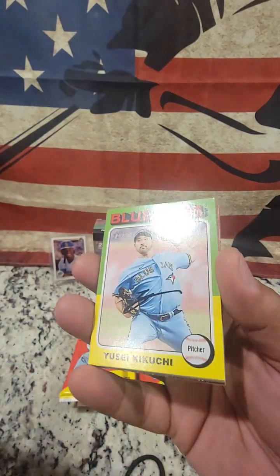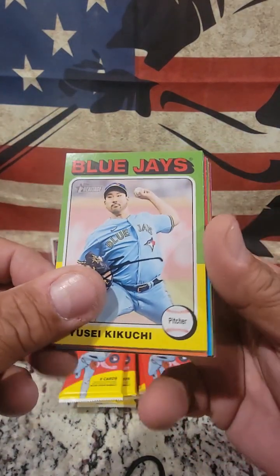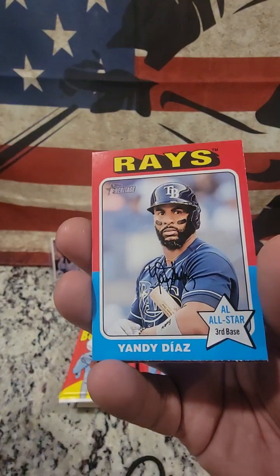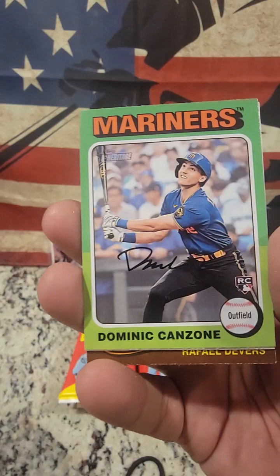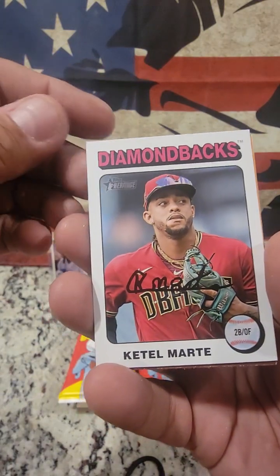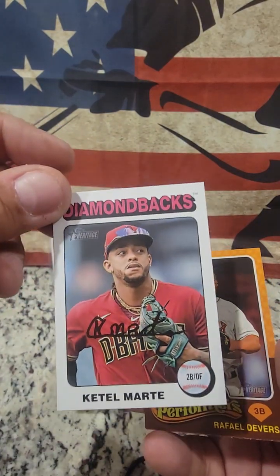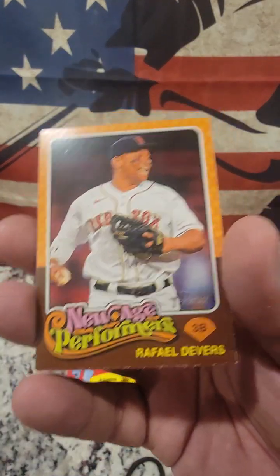Pack two: Garrett Cole. Most people are just going to try to trade or buy the ones they need to finish a set. Yusei Kikuchi, Willie Adams, Jordan Lawler, Yandy Diaz — All-Star Third Baseman — Dominic Canzone. That one looks a little different — must be an alternate version because it's all white around the edge. New Age Performer: Rafael Devers.